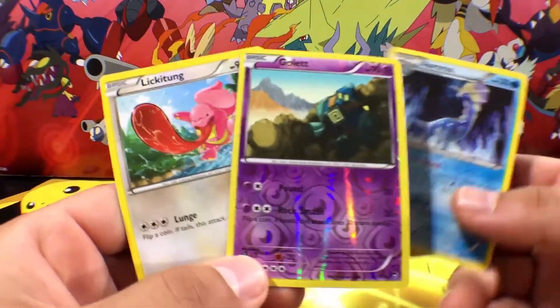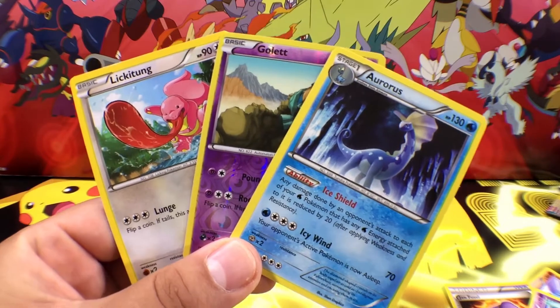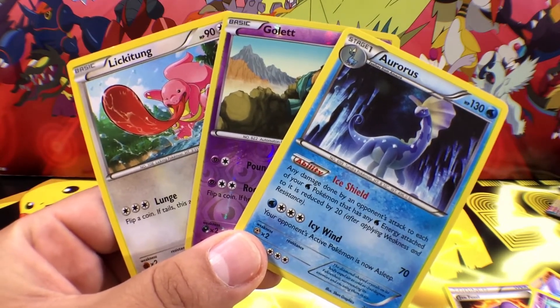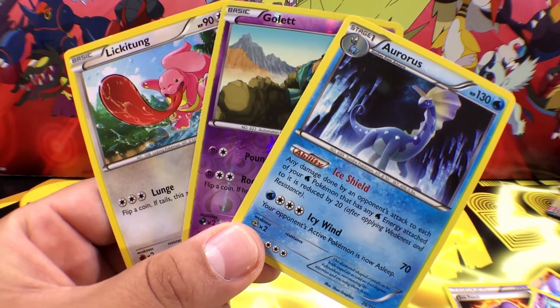So we got these three cards out of those three packs. Nothing too fancy out of this pack, but that's okay. We switched up the daily fast pack — I picked up some dollar store ones. Thank you guys so much for watching and we will see you next time on BC Unleashed. Bye!